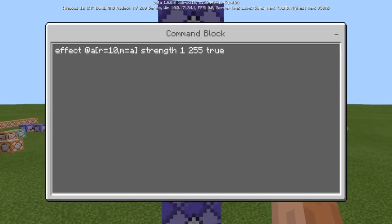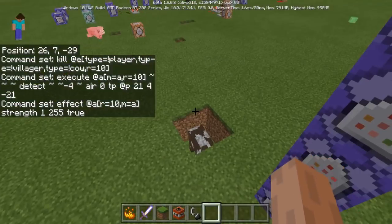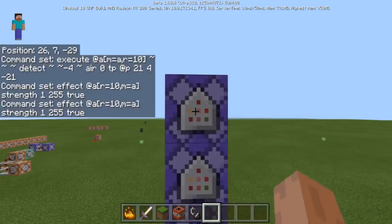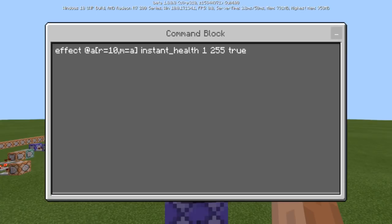This command is going to apply strength 1, 255 to all players with M equals A, so anyone in adventure mode within your server spawn. This basically makes it so you can't hit anything, you can't attack anything — it disables PvP. The last one is giving everybody instant health 255 every second, so it's really hard to die inside your actual spawn. If you fell from 40 or 50 blocks you'd still die, but they shouldn't even be up there anyway since the fly hack command will have teleported them way before that.